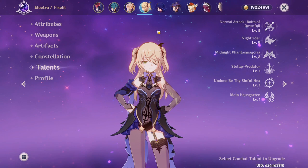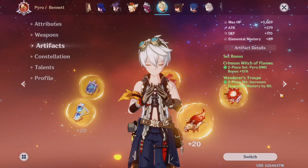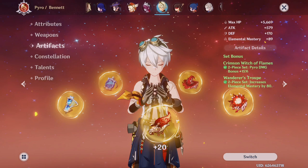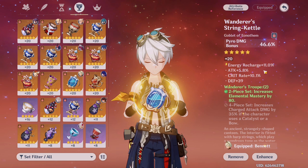For Bennett, he is 80 out of 90 and has the Favonius Sword, which is good for energy recharge. I don't have Festering Desire since I wasn't there for the event. His artifacts are two-piece Crimson Witch of Flames and two-piece Wanderer's — the reason for Wanderers is I don't have a full Noblesse Oblige set but got really lucky with these pieces. His off-piece is the Lava Walker's flower, which is good for crit rate and crit damage. The flower has a lot of energy recharge and crit rate, and the sands prioritize energy recharge with high crit damage. He has a pyro damage bonus goblet with crit rate and energy recharge.